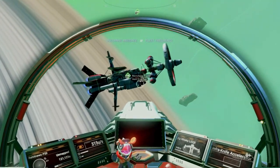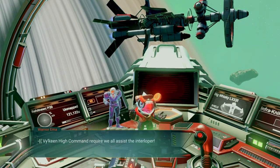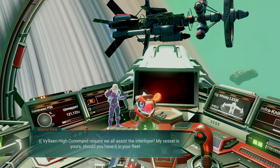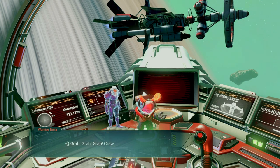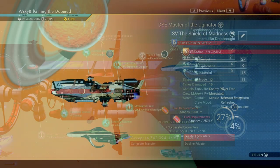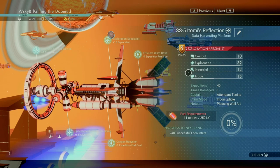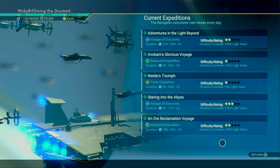One thing I'll get out of the way is that I don't buy support frigates. Their main function is to provide a fuel savings to your fleet, but since fuel is extremely easy to come by, I'd rather have an extra frigate that I can send out. With support frigates out of the picture, that leaves four other frigates worthy of investment: combat, exploration, industrial, and trade. It's beneficial to have all of these eventually, as you'll need them to run expeditions that specifically call for these types. The balanced expeditions are the ones where you can mix and match various types to be as efficient as possible.